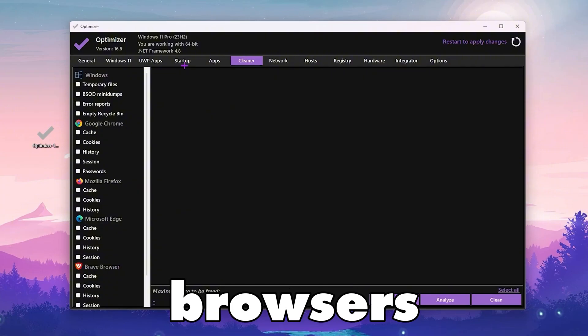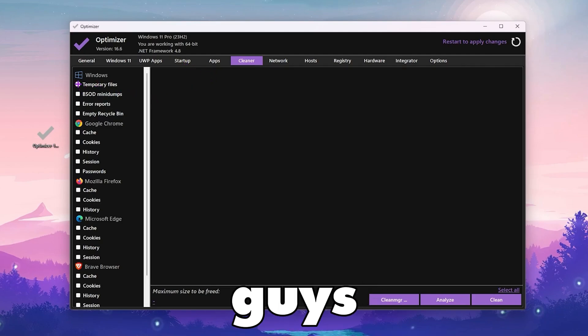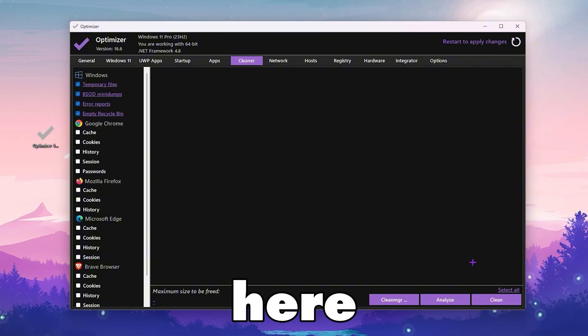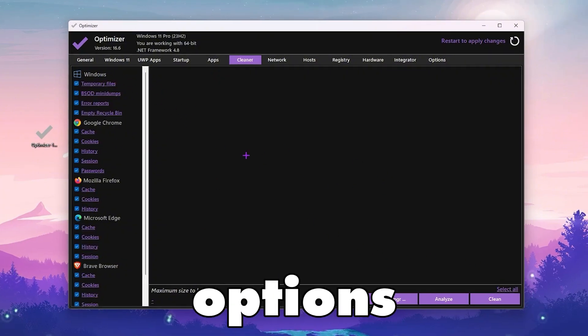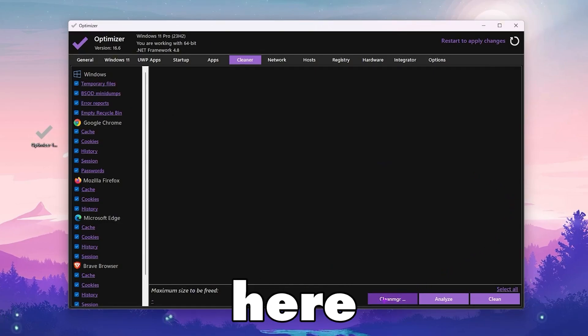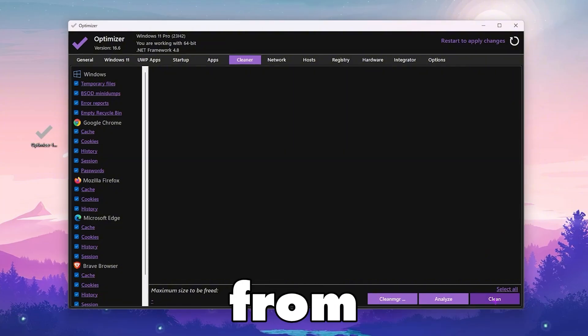In the Cleaner tab, select all the files by clicking the Select All button to select all options. After that, click the Clean button and this will delete all the junk data from your PC.